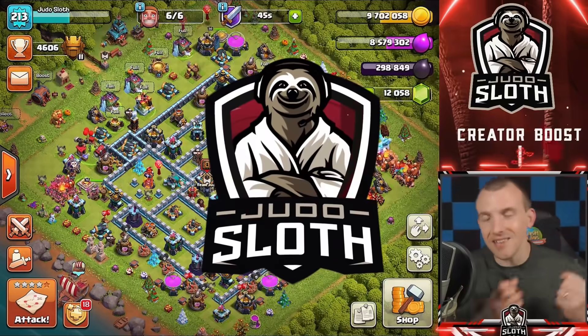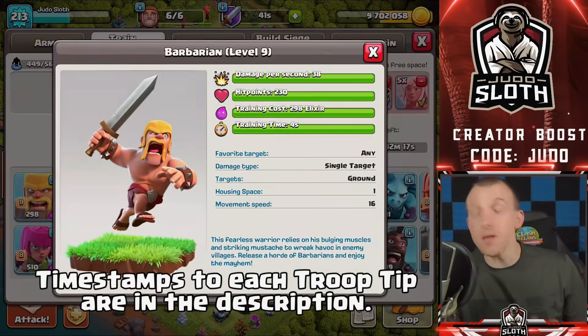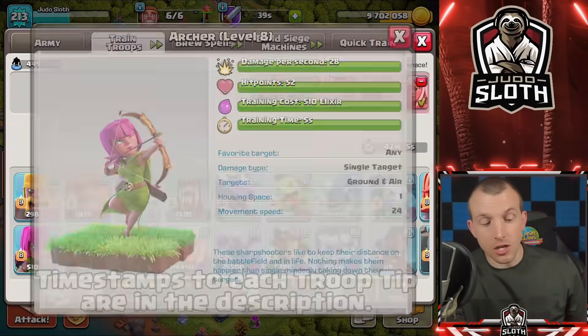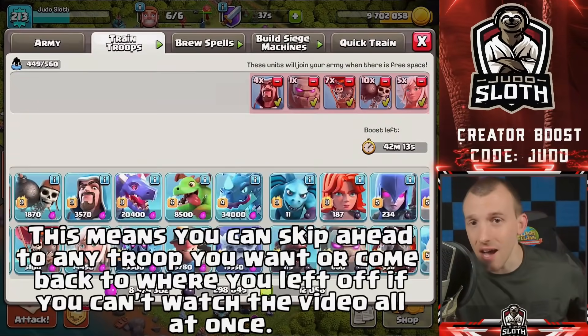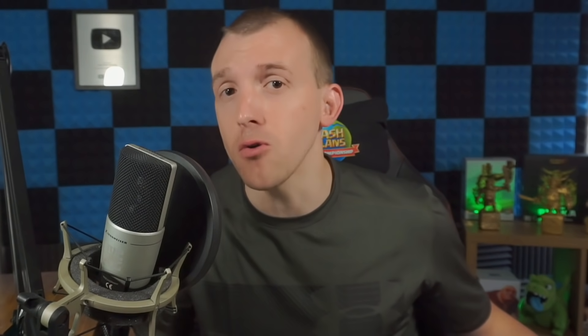Welcome back to the channel, I am your host Judo Sloth. In this one we will start with the Barbarian, move to the Archer, then the Giant, and go through every single Clash of Clans troop giving you a tip for all of them — their strengths, their weaknesses, how should you use them — and this is applicable for any town hall level.